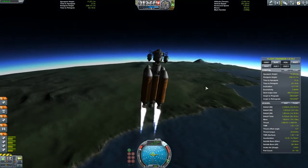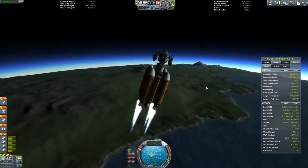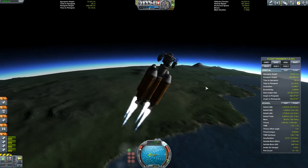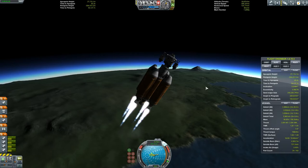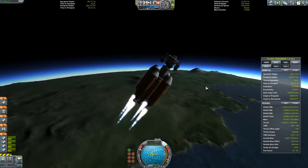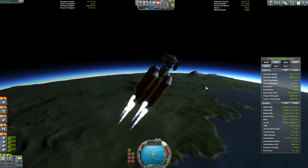This rocket does experience some torque from the front, I think. So when you're trying to turn right, it kind of tries to wiggle back left. But it's not too big of a deal, and it's relatively easy to control.